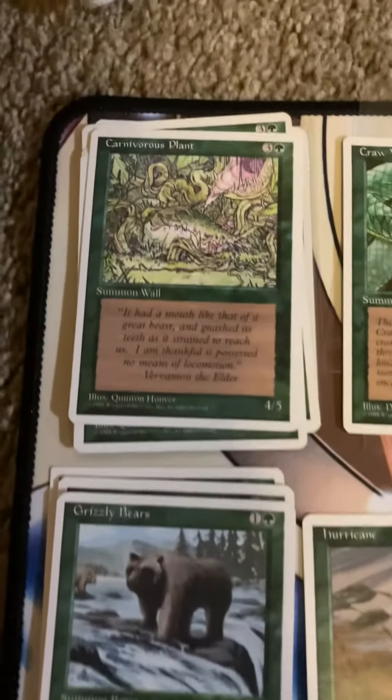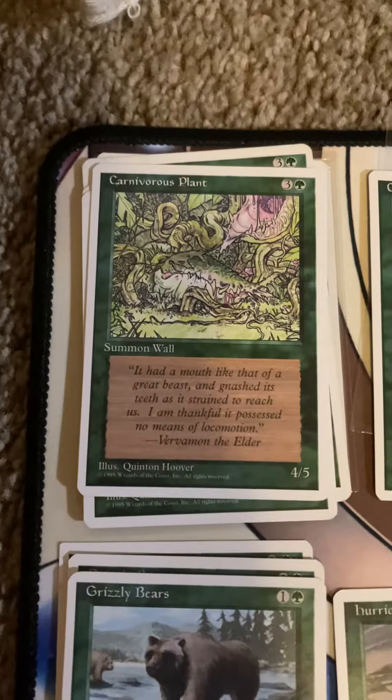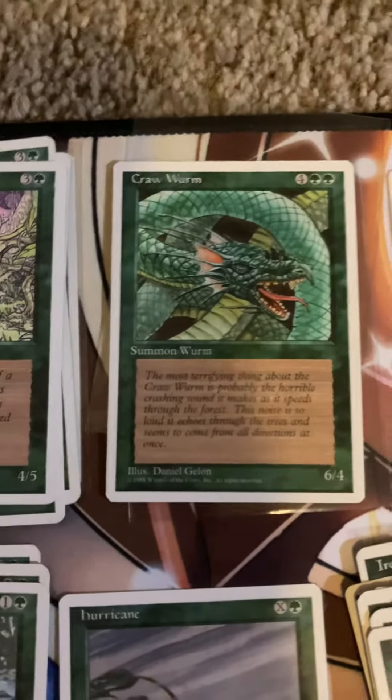So today I give you Green Mana, 4th edition. They're white-bordered cards that say 1995 on them.